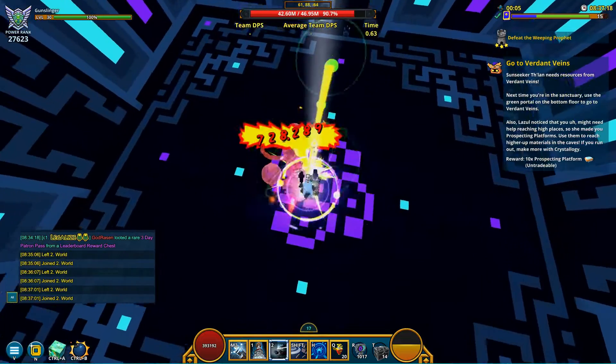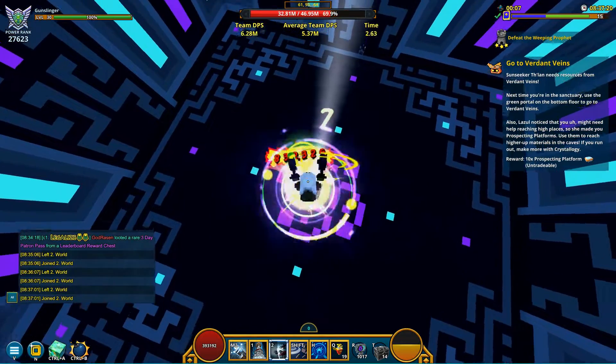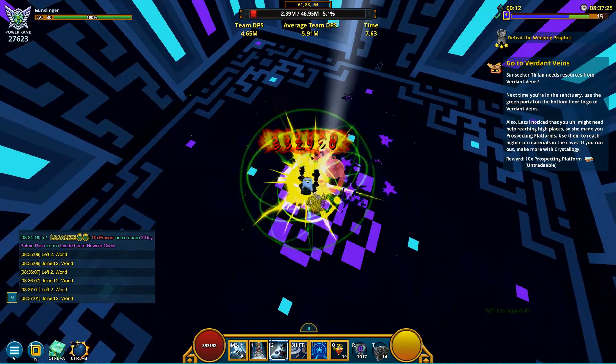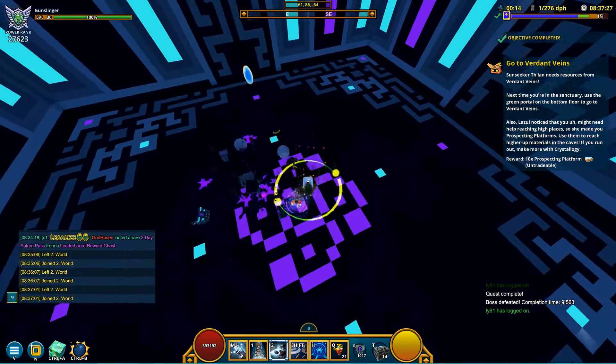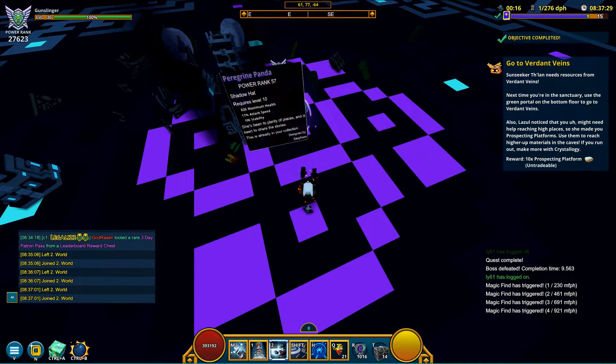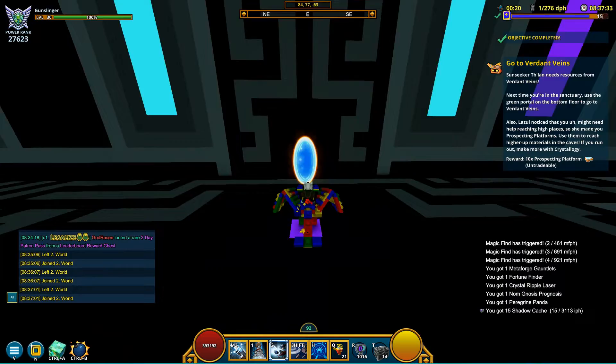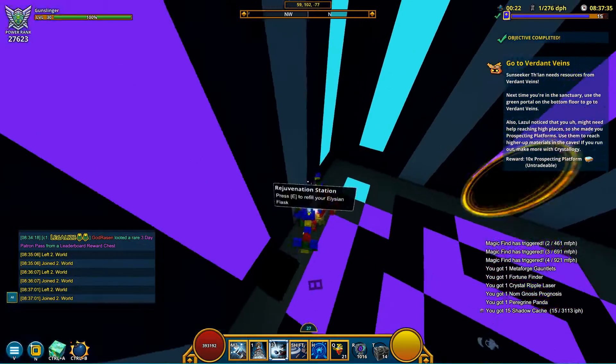So the majority of the profit was from what I farmed, but that's still free flux — who can fight that? Shadow caches are the easiest flip in the game right now, in my opinion. If you have a lot to invest, I'm convinced you will see at least some return. Now that the biggest investment is out of the way, let's move on to the smaller investments.